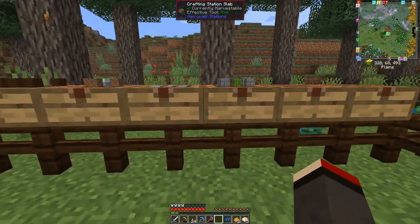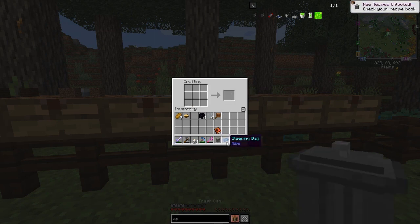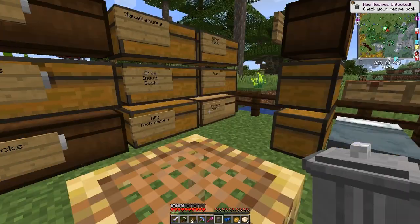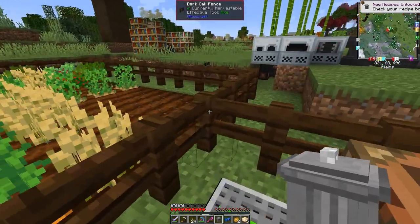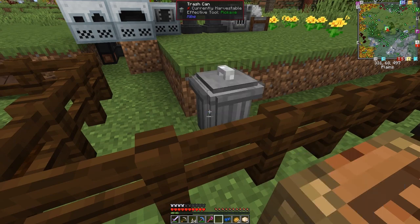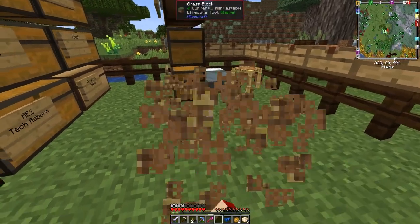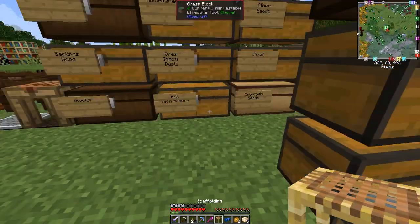The first recipe here is a trash can from Kibbe. Kibbe does seem to have a lot of stuff that is very similar to Extra Utilities. All this does is just give you a place to chuck stuff away, so let's just put it down somewhere. I'm probably not going to use it — you just put stuff in there and it disappears.